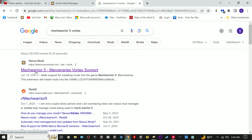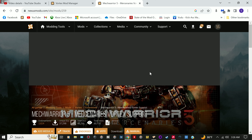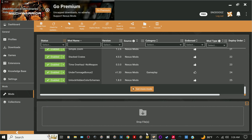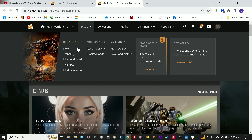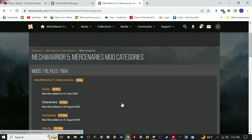Search for 'MechWarrior 5 mercenaries Vortex support', click on it, download and install that extension. Then open up Vortex — if you don't have any mods yet, click 'get more mods' and it'll take you to Nexus. Vortex will prompt you to link your account so you're signed in automatically each time you launch it. From there you can browse or search mod categories — there are hundreds of them.